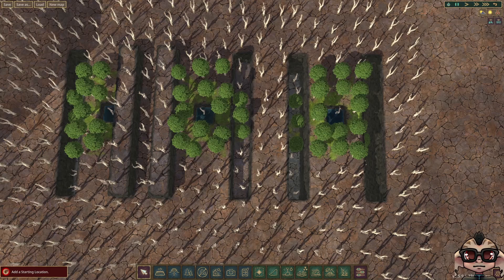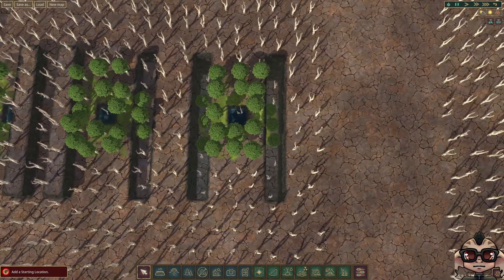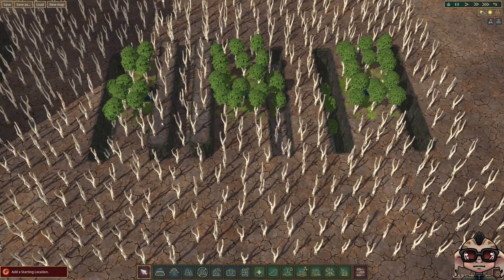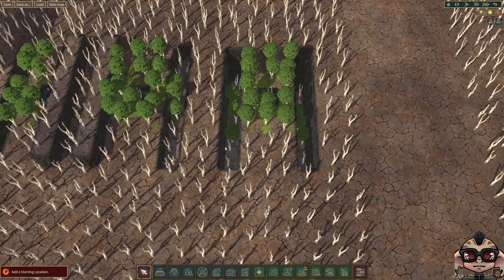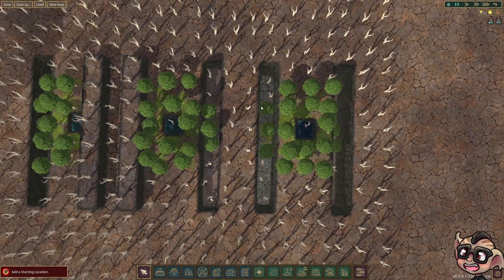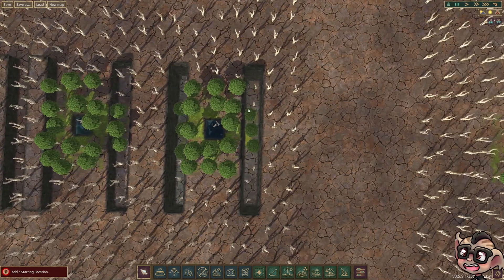If we were to go 2 away it would definitely be all dead because this 1x1 can't irrigate that far. Over here I haven't gone up anymore because if we can't go up 1 it can't go up 2 or 3, but we've gone down. We've gone down 2 tiles over here and down 3 tiles here, and you can see both of them are still 1 tile away. All of these elevation decreases don't seem to have any effect at all.